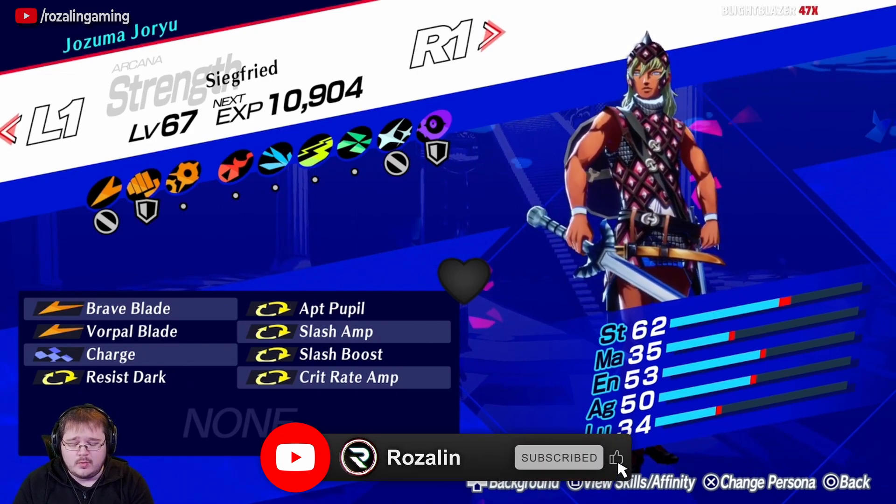And then we'll fuse the Kingfrost and the Chikokuten to make an Oribus, passing down the Slash Boost. If you were using a skill card, you could actually just skip this step and use an Oribus instead. But this is for people who don't have the Slash Boost skill card or don't want to use one. The same can be said for Apt Pupil as well — you can use a skill card for that instead.